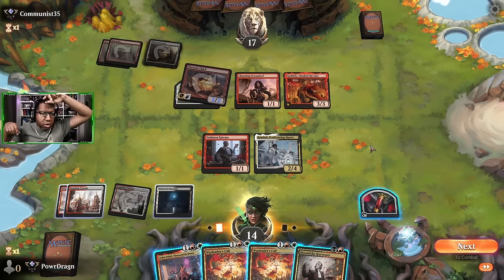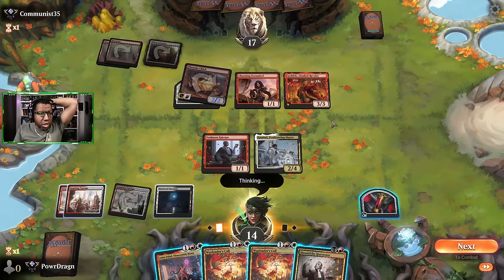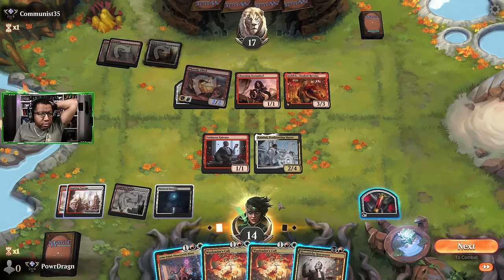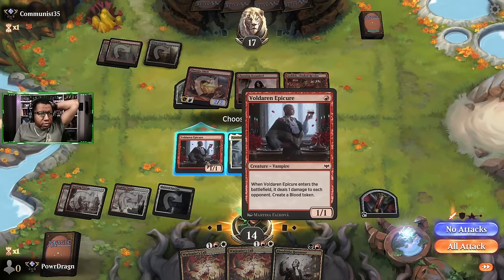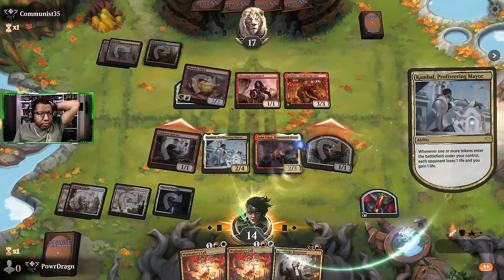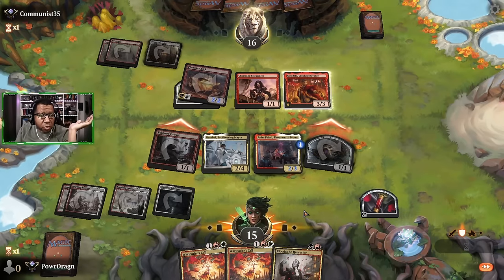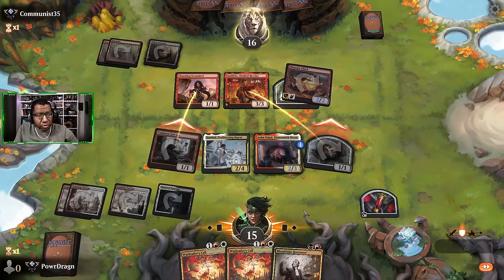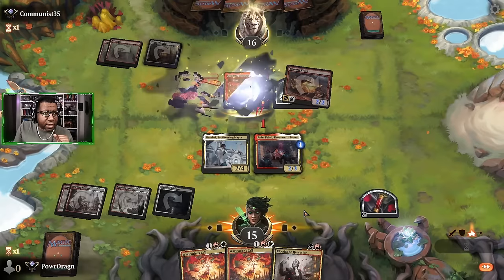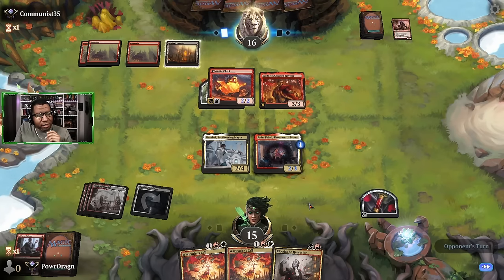We can play Anim Pakal and attack - that turns Anim Pakal into a 2/3. They block a token. If we just do this we have a five and a two, but I think I'm gonna do this. We'll get a point, gain a life - they can block one thing and that's fine. We don't really care. When the red deck starts blocking, you start feeling a little good about yourself - don't get too ahead of yourself, but a little good.